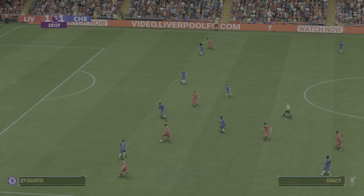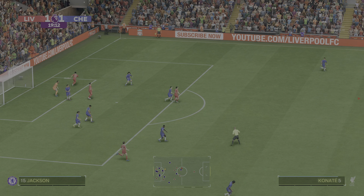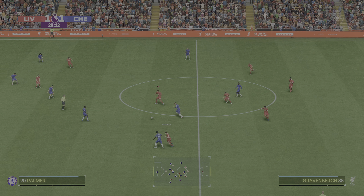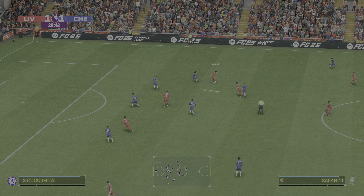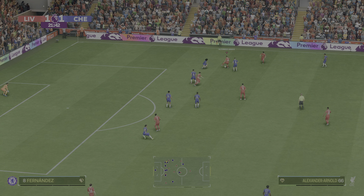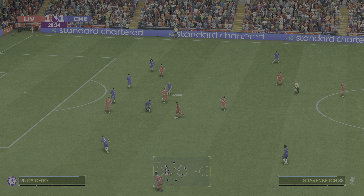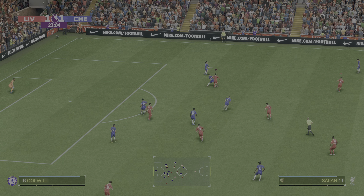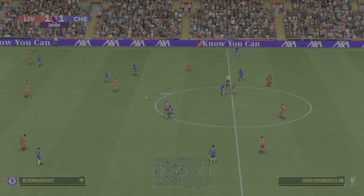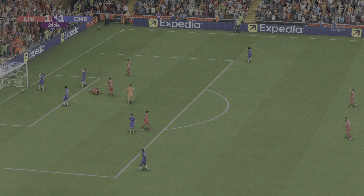So it's one-all as the ball gets rolling again. Díaz — just needs the composure now. Well, that's what he's there for. It's a good stop. Gravenberg. On to Salah. Salah. Gravenberg. This is a lovely spell of possession. For all that could have led to something, it won't now. He's got two now and he's playing a starring role here.